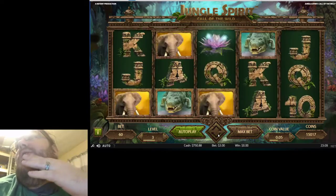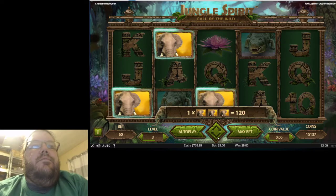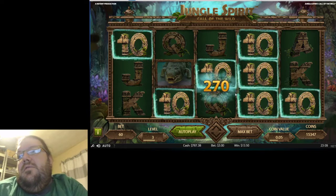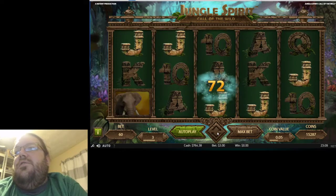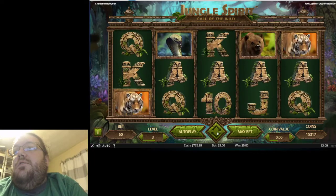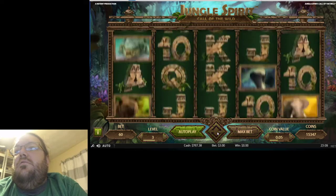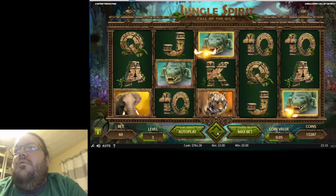Last one — we got some elephants! That gives us six bucks and two more spins. The tens filled up the reel — 13.50. Maybe it's starting to turn around here, or it's just setting me up to take all my money. 4.50 there, so three wins in a row — and just as I say that, we lose. Three tigers gives us 7.50.